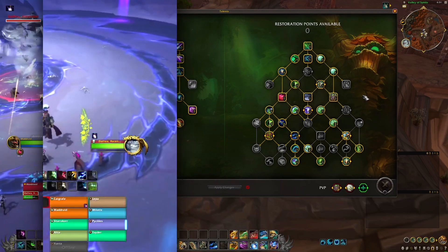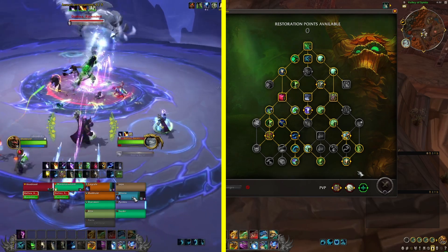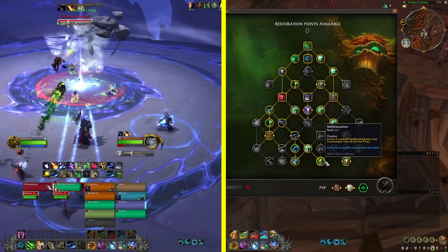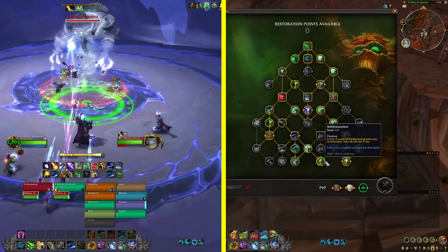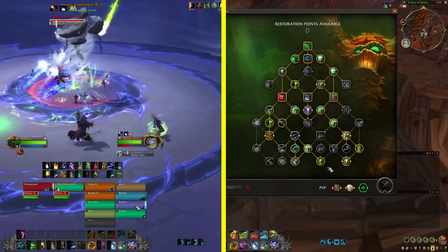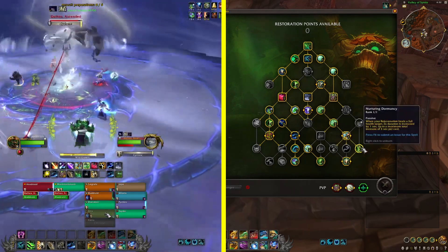Looking at the Resto Druid spec tree, there are two distinct builds you can see right away. The first build I had a lot of success with is essentially what you have in Shadowlands: the one-minute Convoke, the four-set bonus, and aligning them together. It's the same build — you have this one-minute big burst healing window, running Convoke with Memory of Mother Tree, though that has been nerfed in this week's beta build.